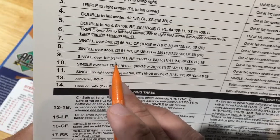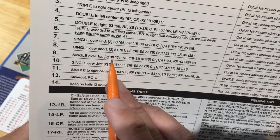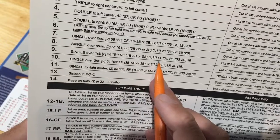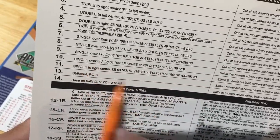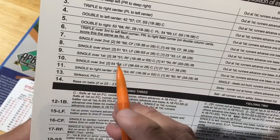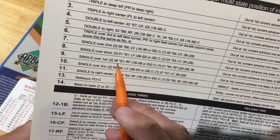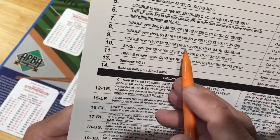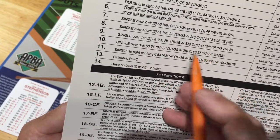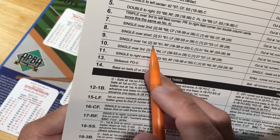Since there are no outs, we look at the first number on our hit values chart. For the runner on second to advance home it's a 38 hit value; for the runner on first to go to third it's 41. Remember on a single everyone automatically takes one base, and then the hit value determines if they're going to take the extra base.